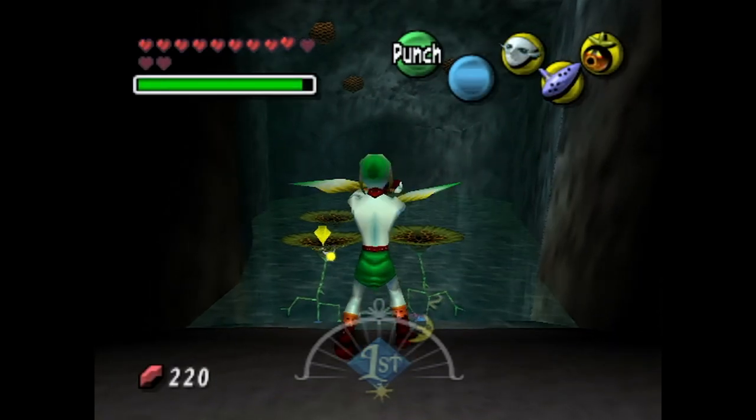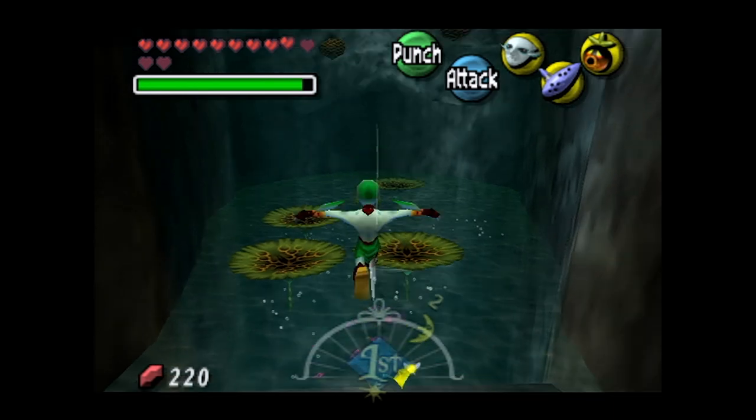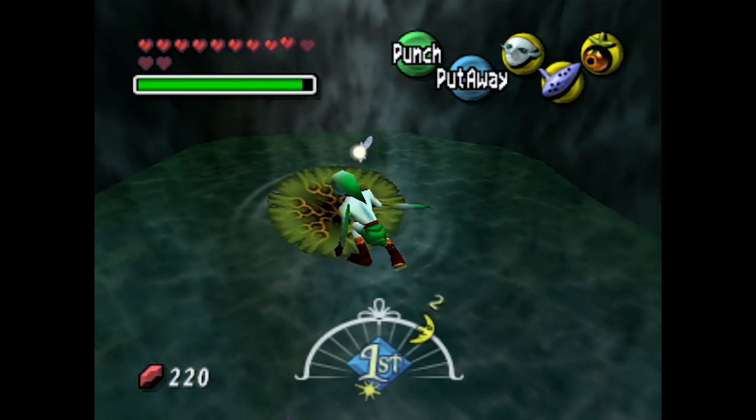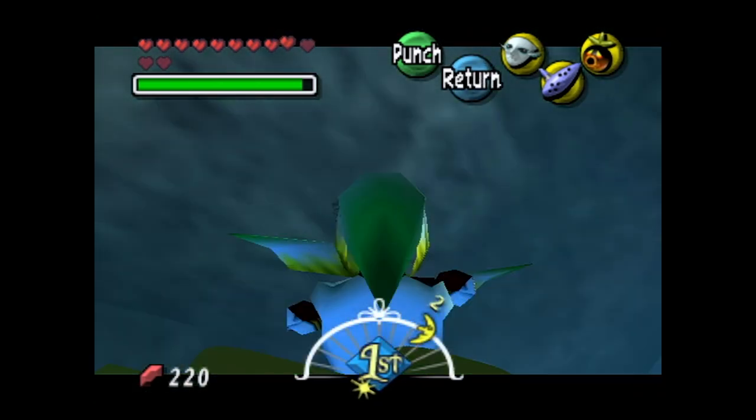These things are very aggressive. The easiest way to deal with them? Use your boomerang cutters here as Zora. That will knock these guys off if you hit them correctly. Now they're at the bottom of the water, and luckily for us they won't be doing anything — for now at least.